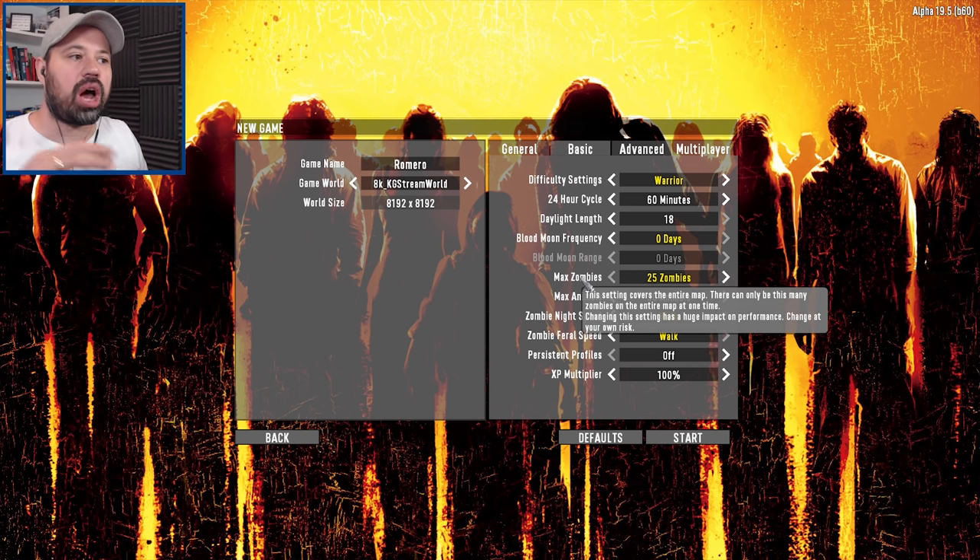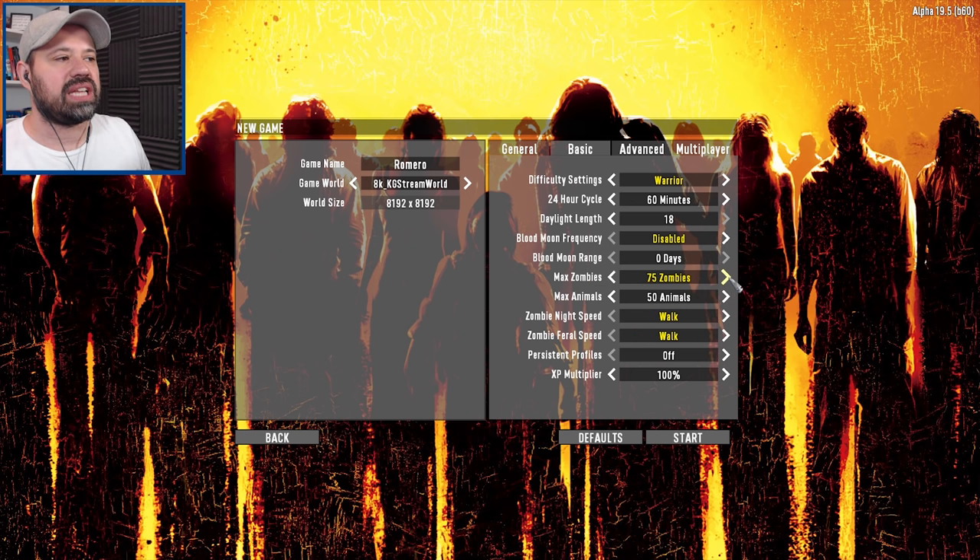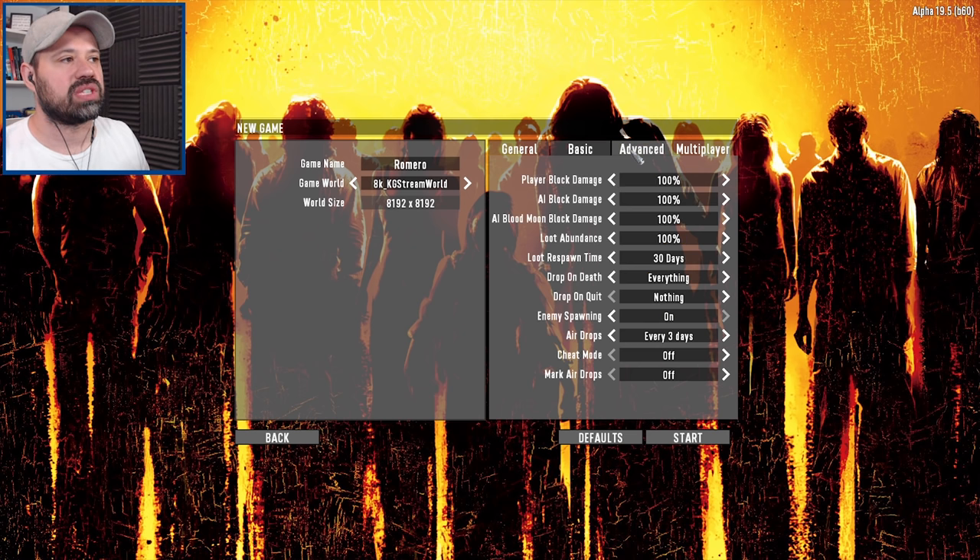But then you have these huge amounts of zombies already scattered around the world, plus these huge roaming hordes on top of that. Max zombies we're going to set to 100 for now, and 50 animals at any one time. The actual amount of experience needed per level has been increased because there are so many zombies, just to make sure you don't level up too fast, so we leave it at 100 and see how it goes.